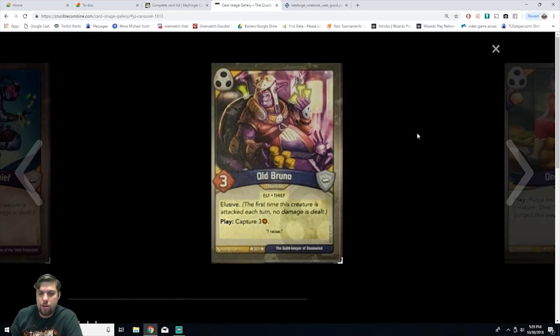We have Old Bruno, a creature elf thief with three power and elusive. On play, capture three amber. It's uncommon. He's really good for stalling — if they're about to forge a key and have eight amber, you play him to capture three and buy the next turn. With elusive he's hard to kill. I think this might actually be better than a similar card with four power but no elusive.